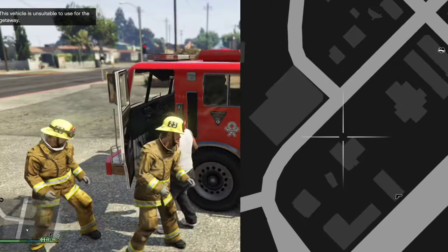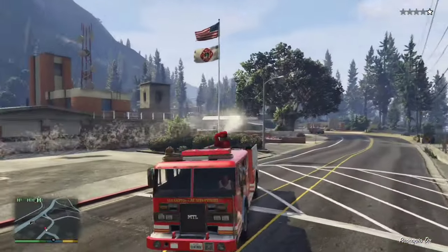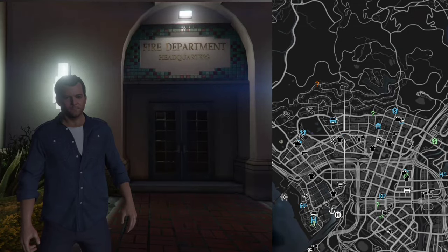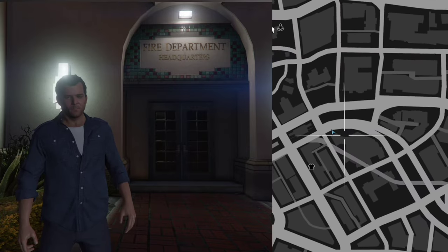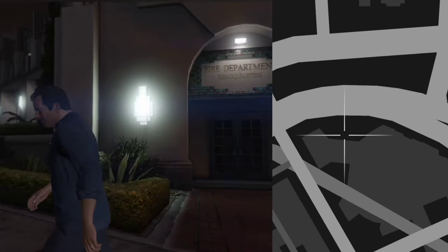It'll be a little bit of a tussle, but it's pretty much ours for the taking if we want it. The other fire station location is located in the Rockford Hills area in Los Santos.